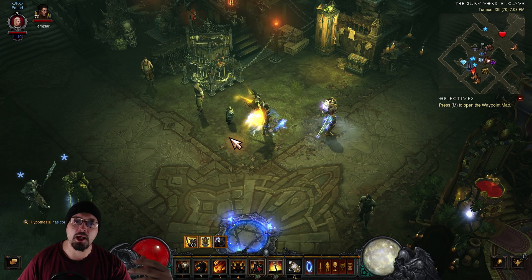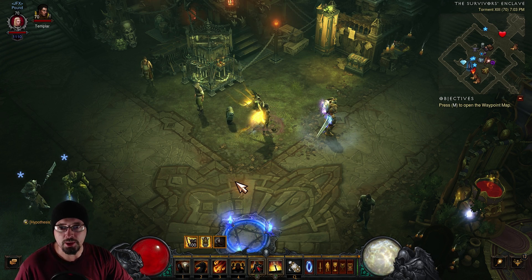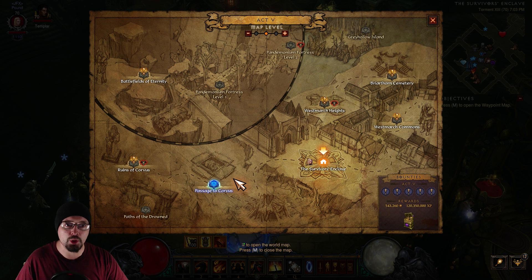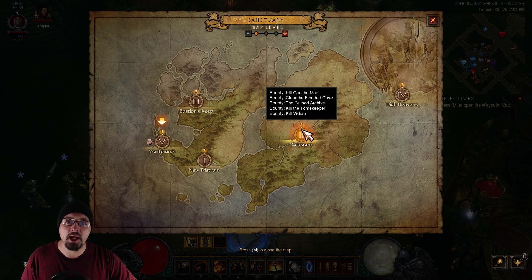When you join a multiplayer public game to do bounties, the first thing you should do is make sure everybody goes to a separate act. There are four players and five acts, so everybody should pick a separate act. I usually almost always jump into the game and immediately go to Act 4. Everybody else will fall into place, and for the most part everybody will dodge Act 5 because it's a little more complicated. Then whenever people are done with their assigned act, everybody will converge onto Act 5.